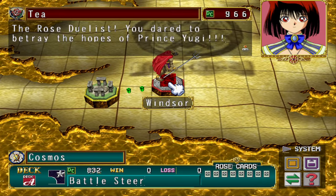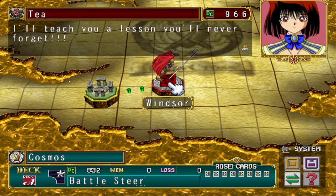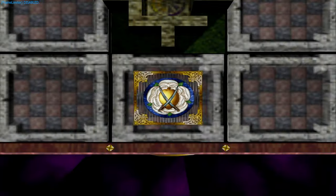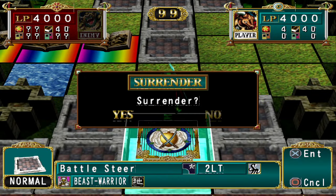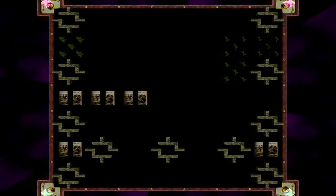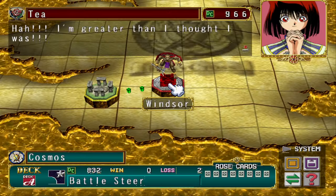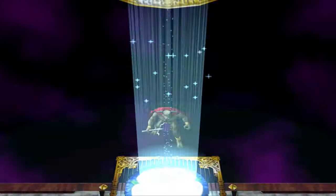I'm going to start off by speeding up here — hit F4 and disable this frame limiter — because we're going to surrender three times so that I can do a Reincarnation and get the Revival of Senen Jenjen.